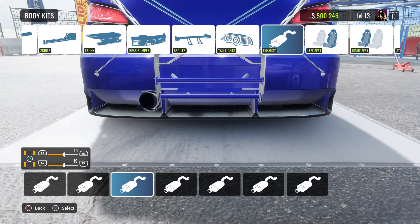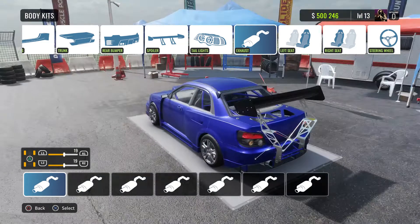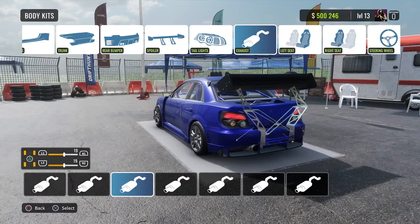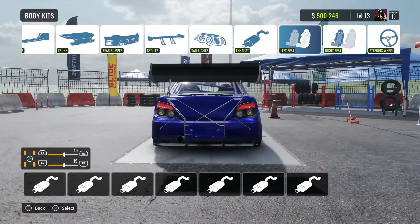Big chassis mount — you can't go wrong with a big chassis mount. All right, we'll do that. Straight pipe, that's what we're going to do.